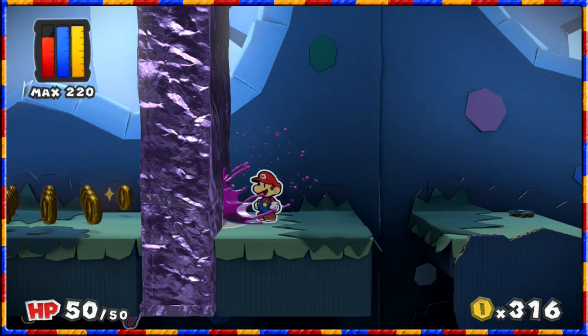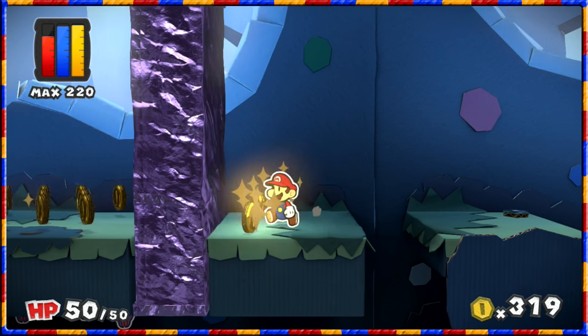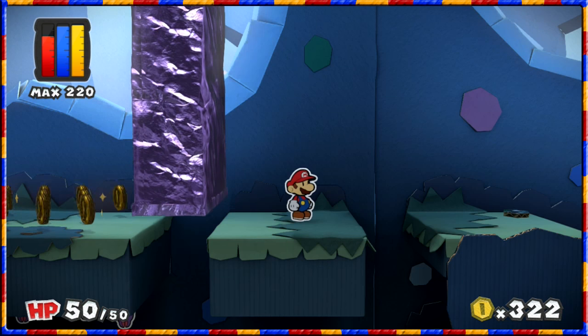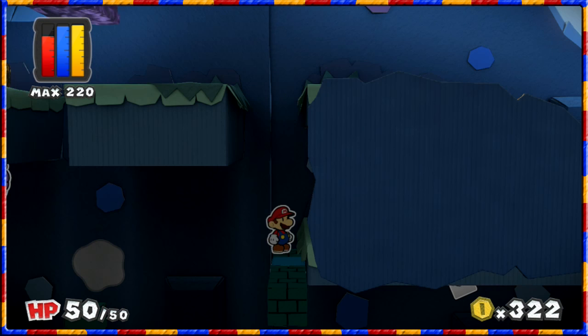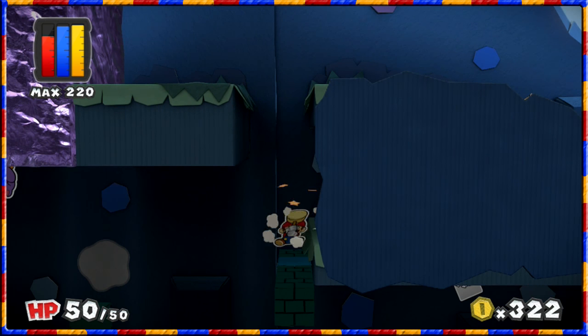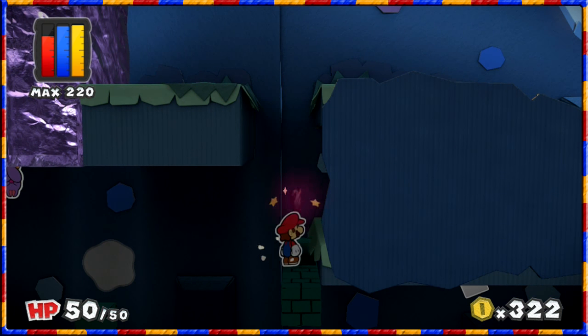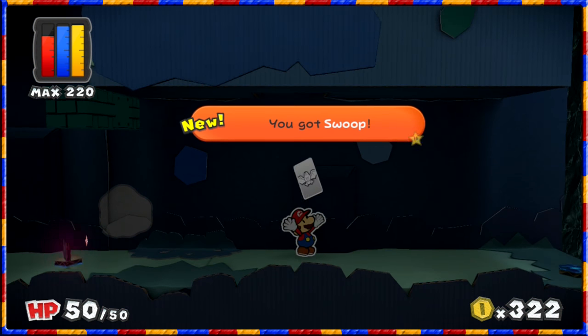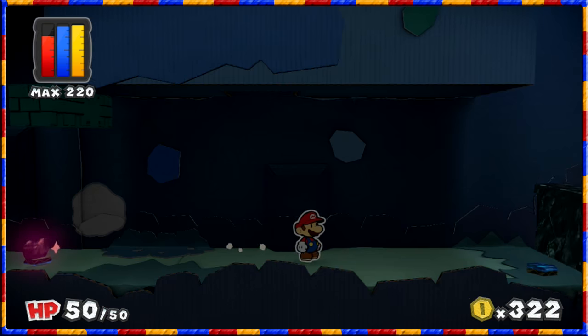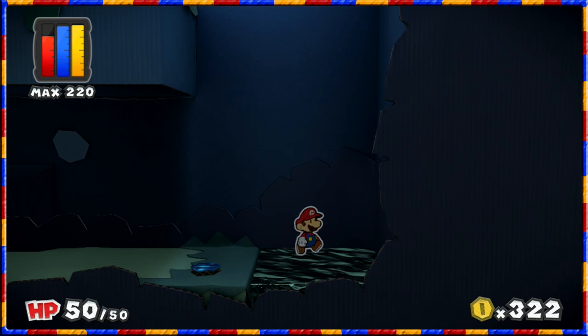Let's first of all hit that - see what it does. There's also a hidden corridor here. There we go, knock that one out. Got the swoop card and a heart as well if we need it.